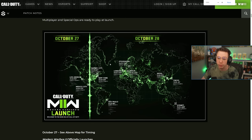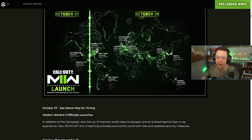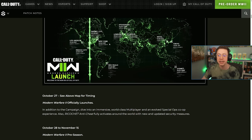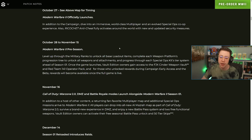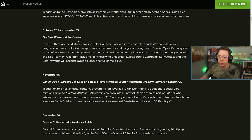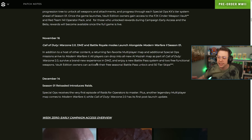They also have the full launch map here — zooming in, this is the official map for timings of everything. 2100 Pacific, which is 9 p.m. Pacific, is when the game officially goes live on October 27th — midnight Eastern time on the 28th. The pre-season for MW2 lets you level up through military ranks to unlock base loadout items, and vault edition owners gain access at that point.